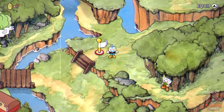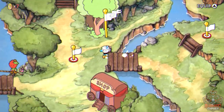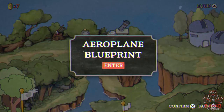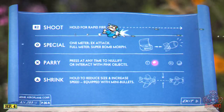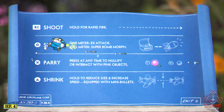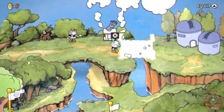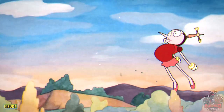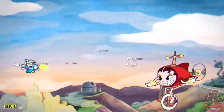Don't worry about ranks on run-and-gun levels until the pacifist trophy attempt later. Head back past Goopy LeGrande and learn the airplane mechanic — shoot with R2, use your special with circle, parry as normal, and press triangle or R1 to shrink your plane. Then enter the building on the right to fight Hilda Berg.